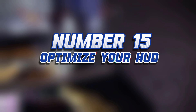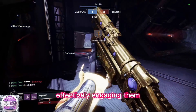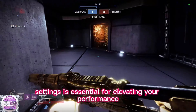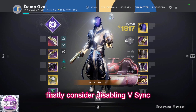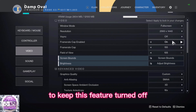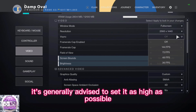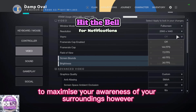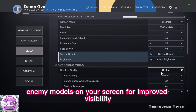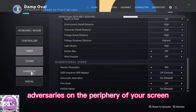Number 15: Optimize your HUD. Having a clear line of sight to your opponents on screen is a pivotal factor in effectively engaging them. Therefore, optimizing your HUD, or heads-up display, settings is essential. Consider disabling V-Sync unless screen tearing is significantly affecting your experience, as it can impact your frame rate. Field of view, or FOV, is largely a matter of personal preference — it's generally advised to sit as high as possible to maximize your awareness of your surroundings. However, if you encounter difficulties in spotting opponents, a slight reduction to around 95 can help enlarge enemy models for improved visibility. Also, make sure to deactivate depth of field and motion blur, as these can impair your ability to spot adversaries on the periphery of your screen.